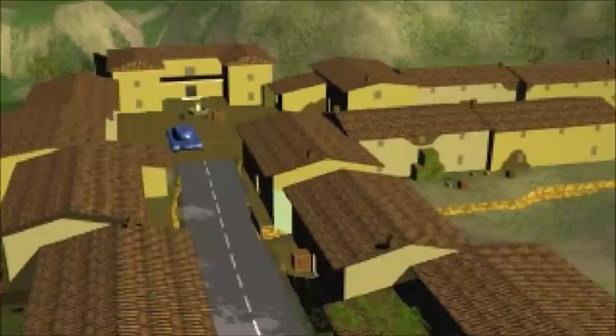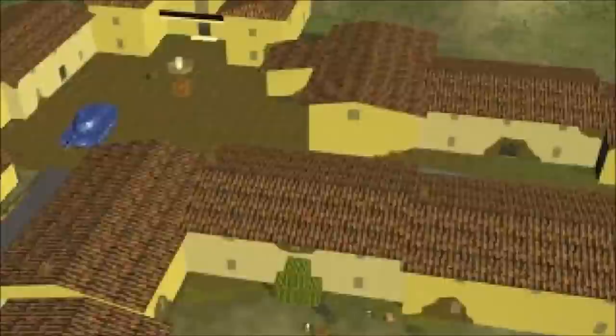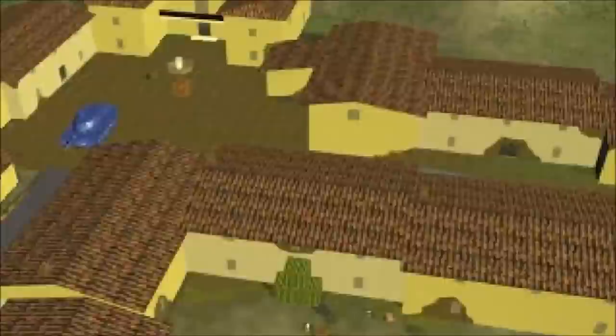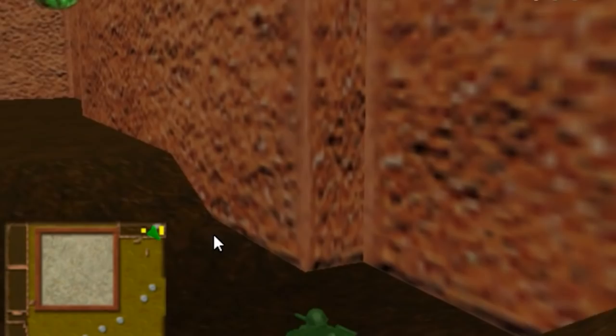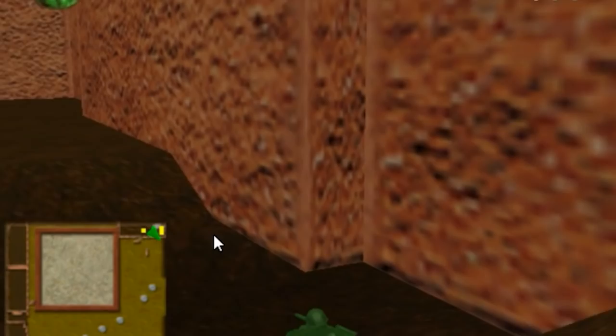Army Men's Sarge Heroes brings players back to their childhood with a fun and goofy shooter featuring small toy army men. Players were able to walk around large stages and explore — though many games during this time lacked fine details around the map to save space and focus on combat visuals. However, entering the Scorch mission and making your way to the trenches, players can see a brief glimpse of a map slip-up and a secret area to crawl into.